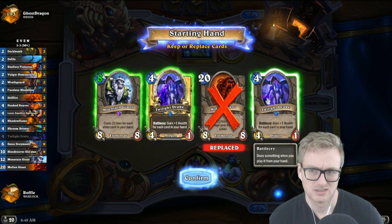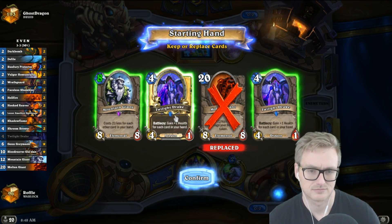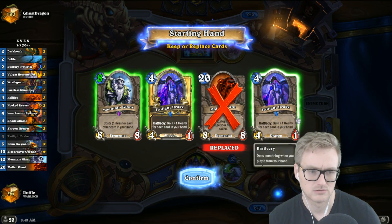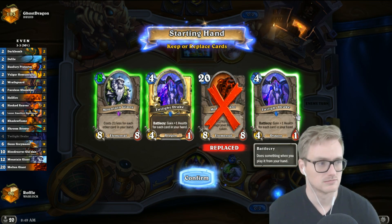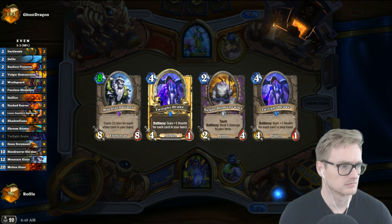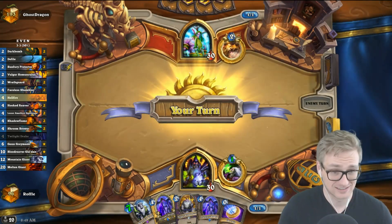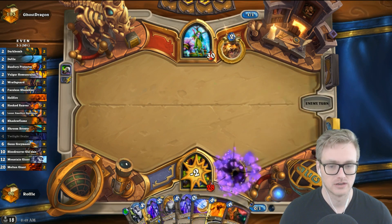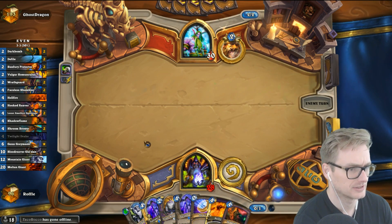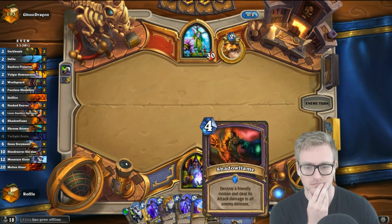Do I keep both of these? We can just churn out threat after threat this way. Druid has a hard time with big minions. Maybe a single copy of Defender Vargas makes sense. Shadowflame is good into a plague if I need it. This guy's good against Druid.